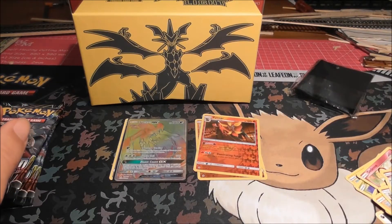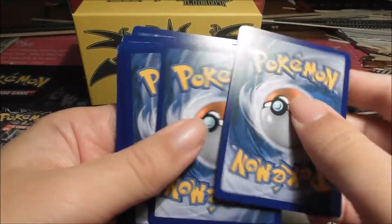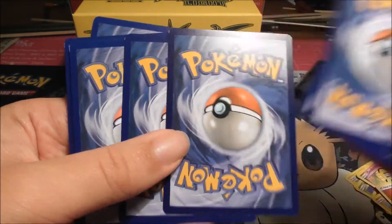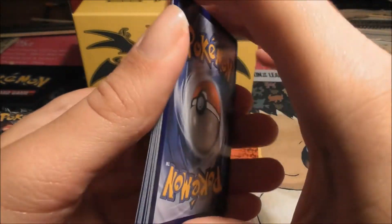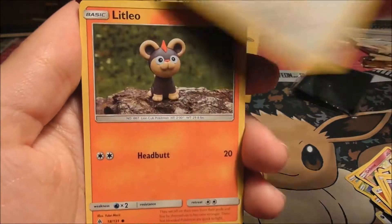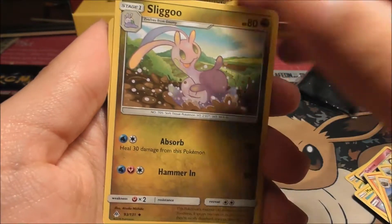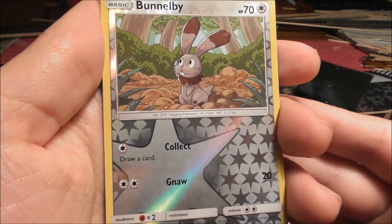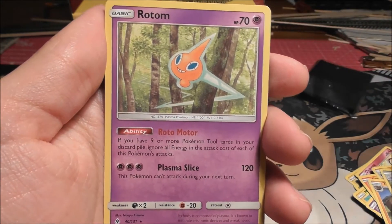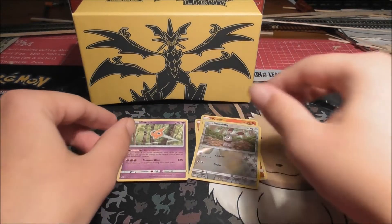We're on to our third pack now — we got Zygarde. One, two, three — and our energy is a Fire. We got Magnemite, Scralp, Furfrou, Litleo, Fennekin, Kabat, Tyrant, Slagoo. Our reverse is a Bunnelby, which is a common. And our rare of the pack is a Rotom — so that's our first Rotom so far. We'll do a recap later.